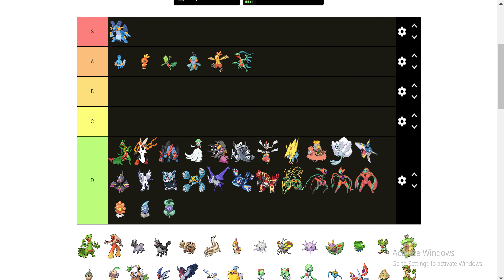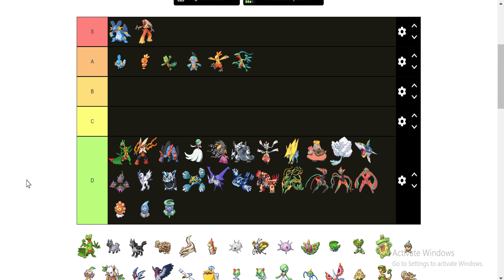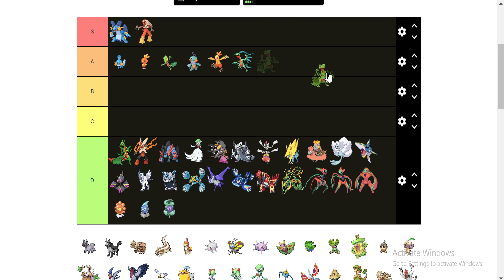Swampert is definitely S tier — he's like a god. And then Blaziken is really good against the steel type, which is heavily overused in this generation, so really helpful to have that as well. Sceptile I'm gonna leave down in the A category. He's good, but he's not great.